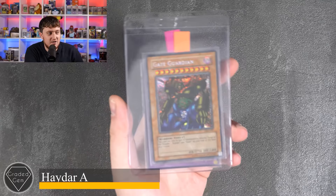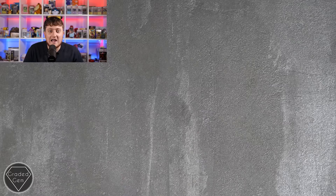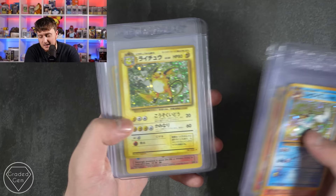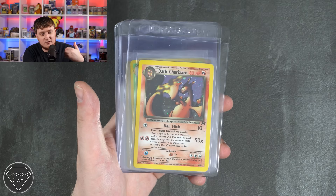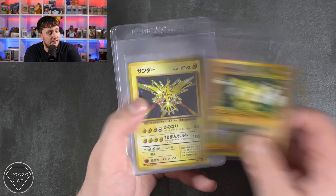Haydar, you're up next. We've got a Gate Guardian, then Elemental Hero Flame Wingman — I think this is the most famous of the Elemental Heroes. Very cool, thanks Haydar. Aaron, you're up next. We've got Vaporeon from Japanese Jungle. Everything has boomed in the Pokémon market but no more than the Japanese cards — Japanese old WOTC cards were just seen as trash sometimes or very niche, people wanted them at very high PSA 10 levels, and look what's happened to them. Zapdos, Poliwrath, Brock's Rydon, very cool, and Mewtwo as well.